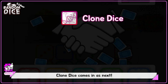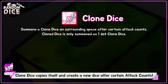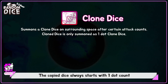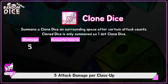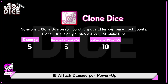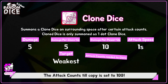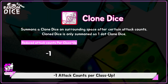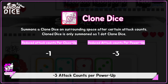Clone Dice comes in as next. Clone Dice copies itself and creates a new dice after a certain attack count. The copied dice always starts with 1 dot count. 5 basic damage, 5 attack damage per class up, 10 attack damage per power up, 1 attack speed, and targets the weakest. The attack count till copy is set to 100, minus 1 attack count per class up, minus 3 attack counts per power up.